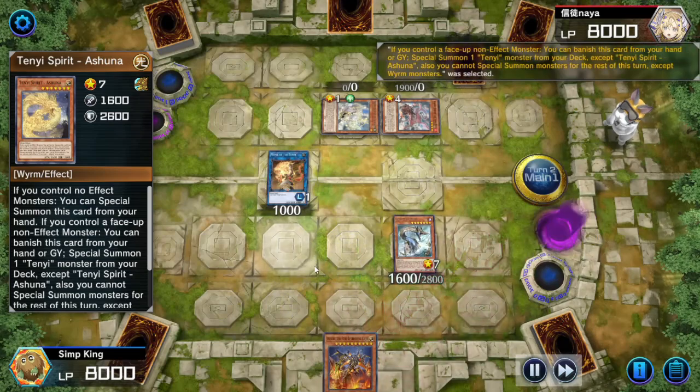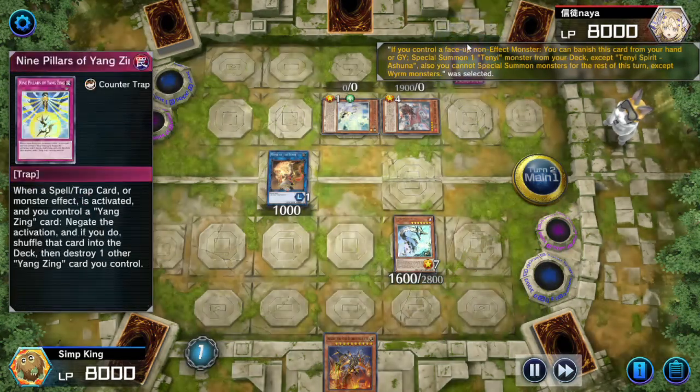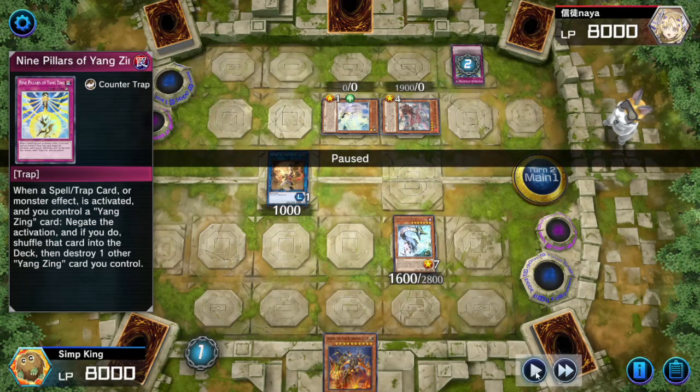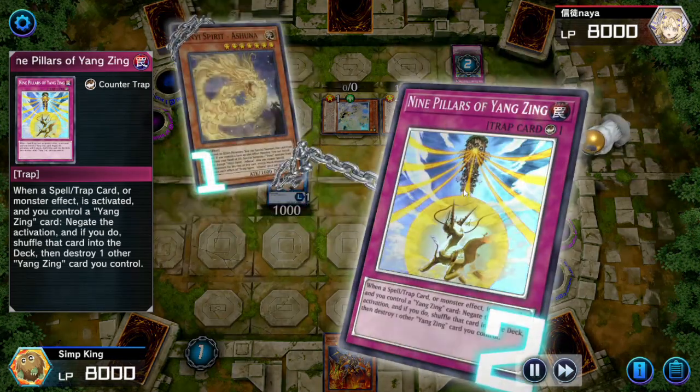Ashuna needs a normal monster to be on the field to activate its effect, but the opponent - they drew it. They were searching, but they drew the Nine Pillars of the Yang Zing and set it on the field. We got got.